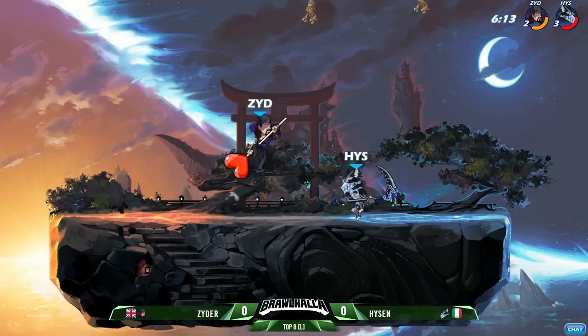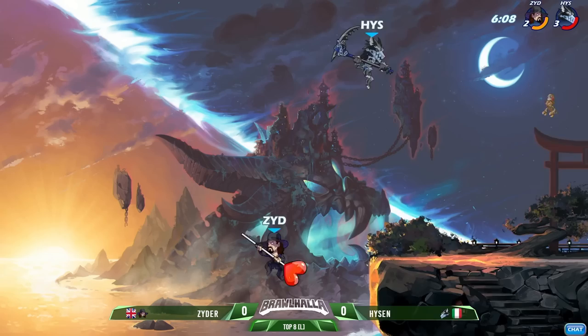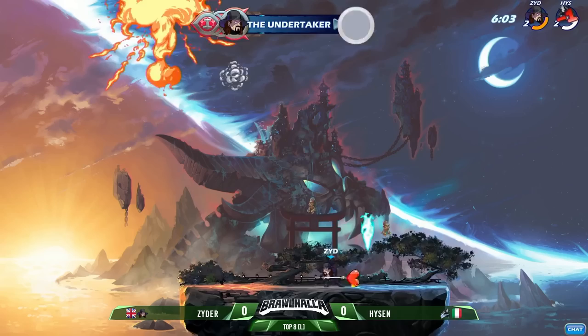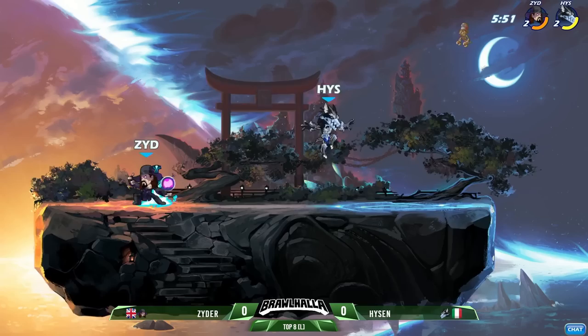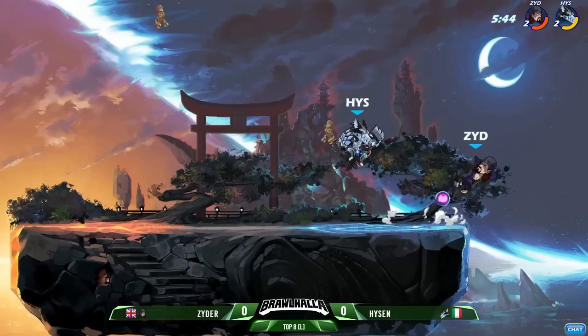Dodging around, JK Zyder connects with the cider but still not able to finish off this stock of Heisen. Falling nair will do it — JK Zyder gets the stock even, but he's taking a little bit of damage. Reset to the orb. He has all that defense to work with on Thor; Hyzen weapon-starved. Nice dash-in side light, side air finds the third hit.